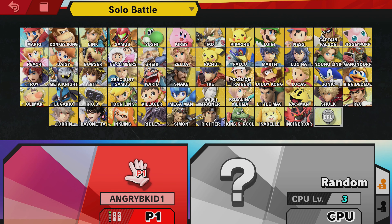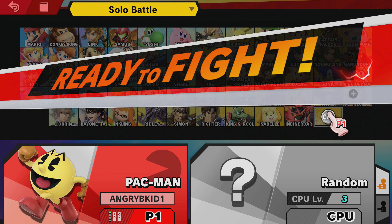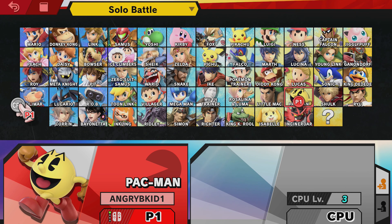Alright, we are using the pink and orange Joy-Cons on Charging Grip Number 1. We're going to use Pac-Man and face Olimar, doing those tactics again. Let's go.